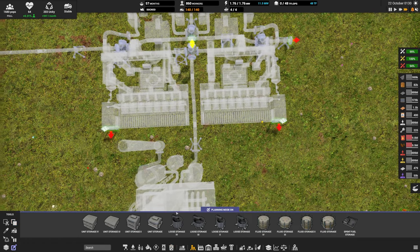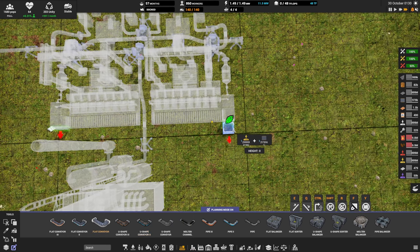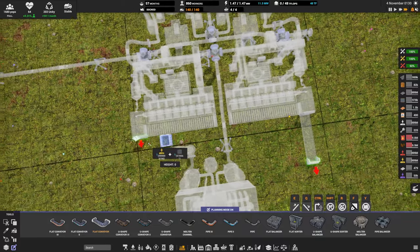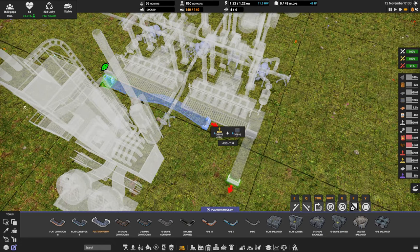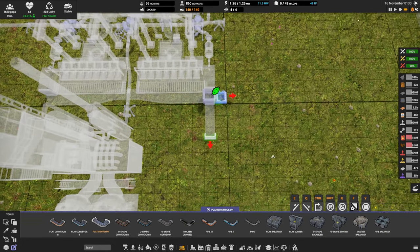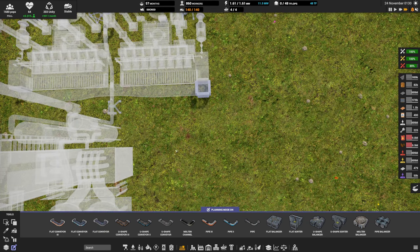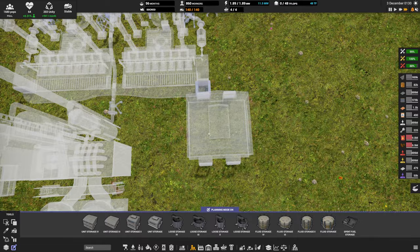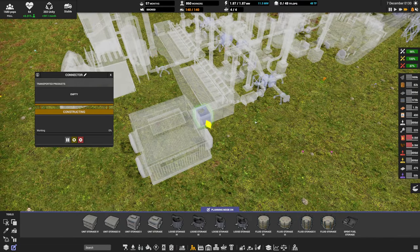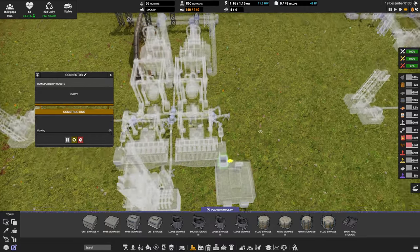Back onto belts — we need some outputs. We grab a flat belt out of each cooled caster, bring it over the oxygen pipe, and plug it in. You could leave a bit of belt and put storage in front, or just connect a storage unit directly to the connector. Connectors are special — they have a throughput of about 1000 items per minute, so anything you directly plug in just works.